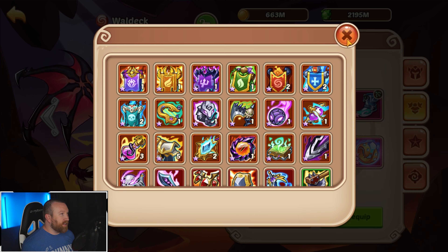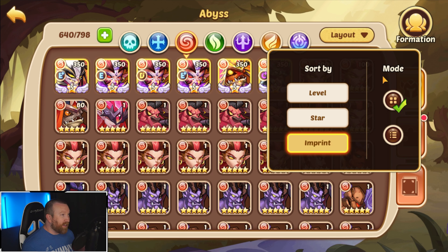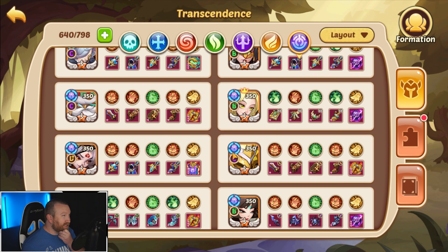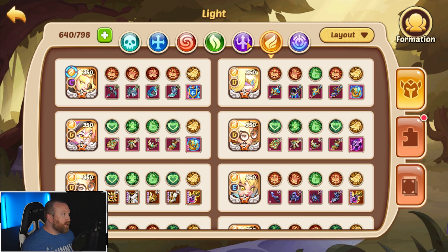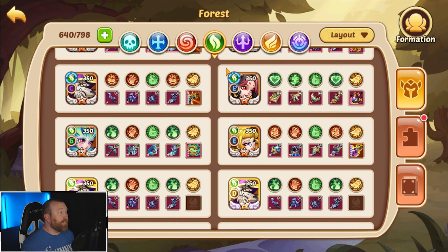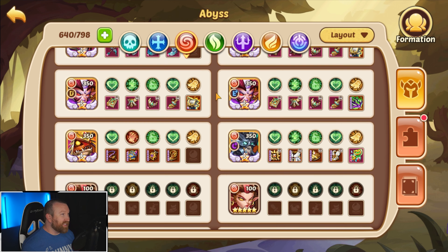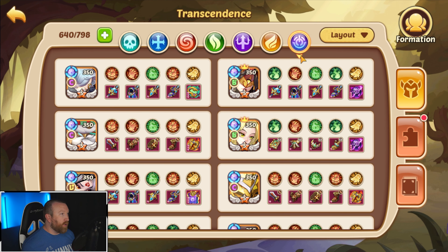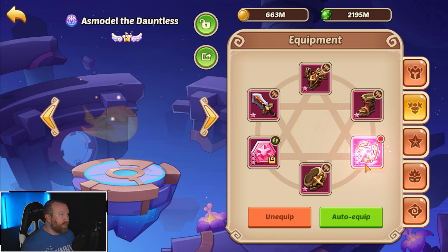Let's get him better gear and swap out the artifact too. Melodic Strings? Nah, let's just go with a crown. Who's got a crown besides my Transcendence? Because I always forget to put them back on the Transcendence and then I feel really bad about it. As you can see, not even all my heroes have artifacts right now, which feels really bad. Okay, I guess we'll take it off of the Asmodele for the time being. Let's get back over to that Waldeck.